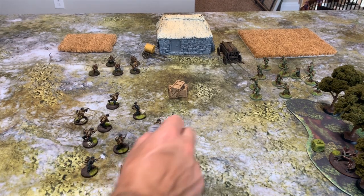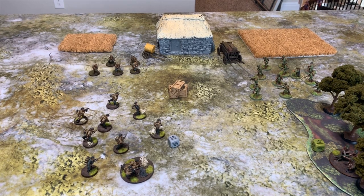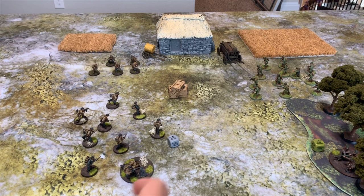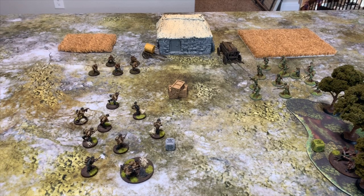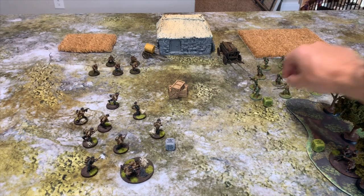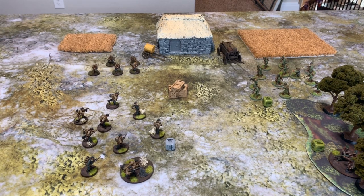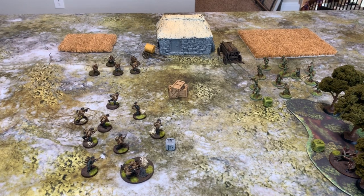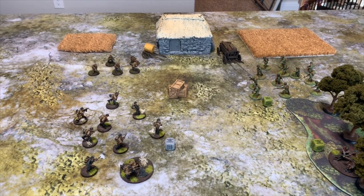The last order is Down. The Down order can be given at any time — for example, if the German squad fires on the French Forces of the Interior, the French can respond by going Down. There can be no move or fire when you go Down, but you gain an extra minus two to hit. In some instances this can save your skin in the open, or make you near impossible to hit behind hard cover.